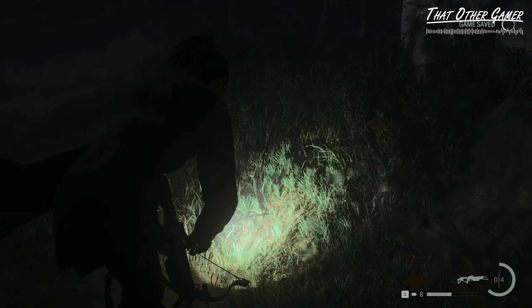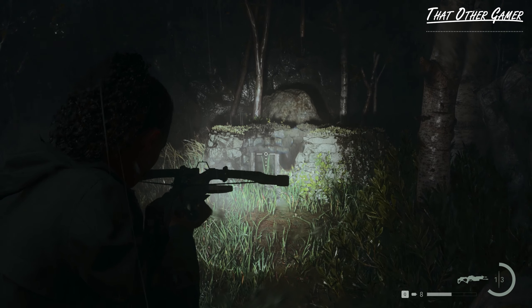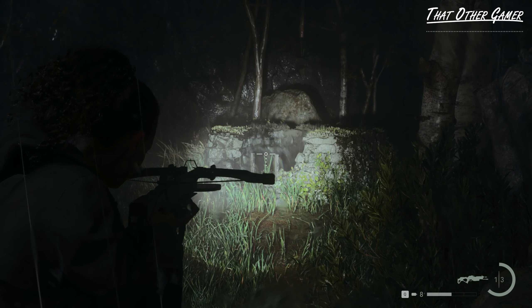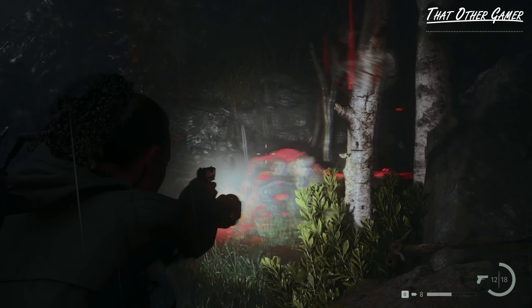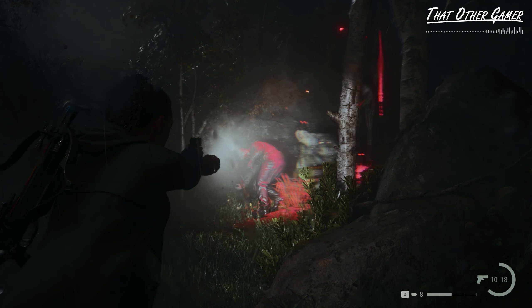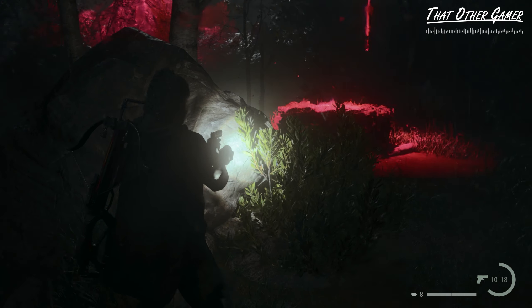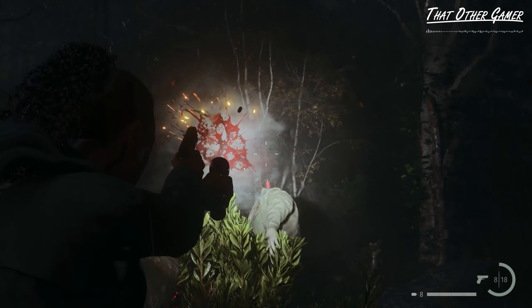We're now in phase two of the fight. Position Saga right next to the boulder and prepare the crossbow. As both enemies climb up from the well, shoot Mulligan and stun him with headshots from the pistol. From here, our next move depends on which platform Thornton teleports to. If he chooses any of the two in front of us, take cover behind the boulder and wait for Mulligan to get up close before doing the combo.